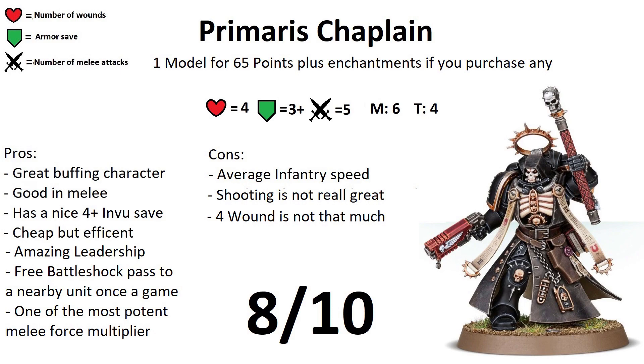Things you have to know: this model is not fast — it has the same speed as average infantry. It has toughness 4, 4 wounds, which is okay for a somewhat supportive character. The armor save is 3+, which is nice. The greatest thing is he has a leadership of 5+, so when you attach him to a unit, that unit rarely if ever gets battle shocked. His ability Litany of Hate: while this model is leading a unit, each time a model from that unit makes a melee attack, you can add one to your wound rolls — so even if an Intercessor just has a pencil, he can still wound a Warlord Titan on a 5+.